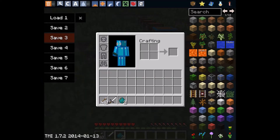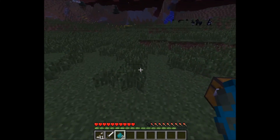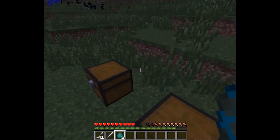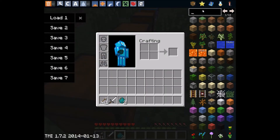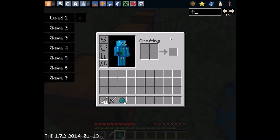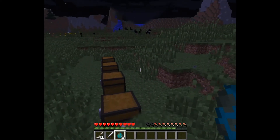One more thing before I let you guys go — there is a flower plate. It says sometimes it spreads flowers one block next to you if it's on a grass block. Here's what it looks like. It says it spawns them next to you if it's a grass block, but I couldn't get it to work.